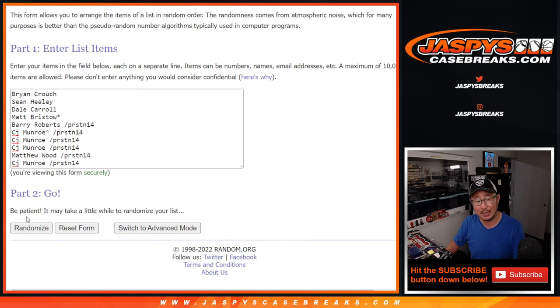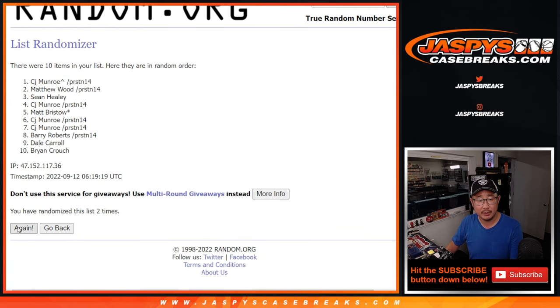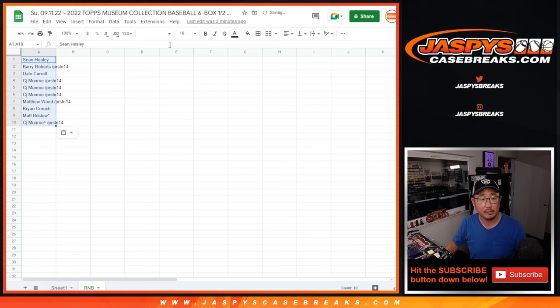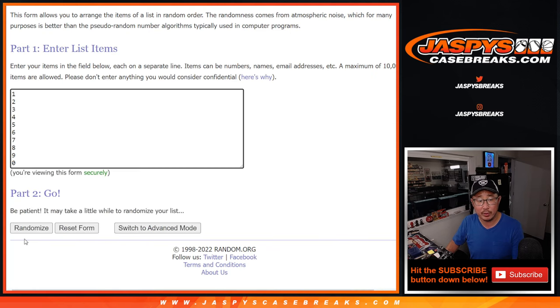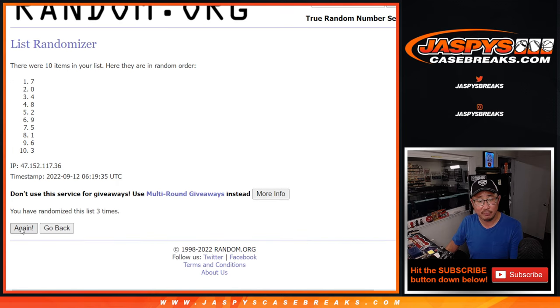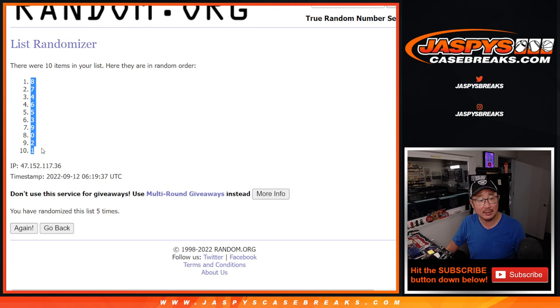4-1, 5 times: 1, 2, 3, 4, and 1 — 5th and final time. Sean down to CJ. 4-1, 5 times for the numbers: 1, 2, 3, 4, and 1 — 5th and final time. We've got 8 down to 1.